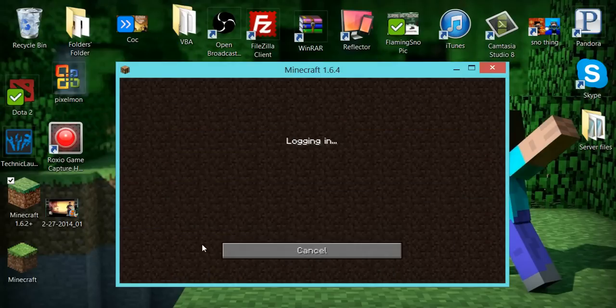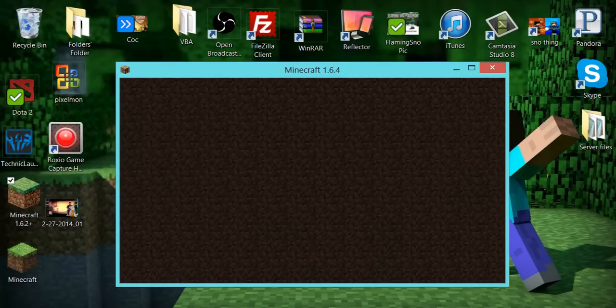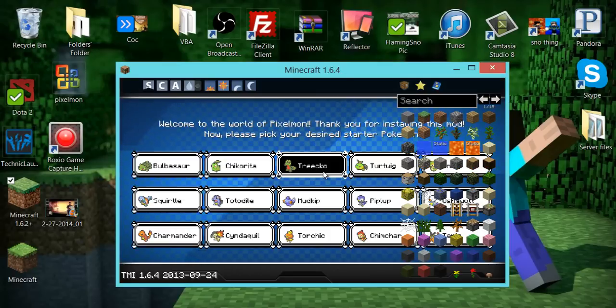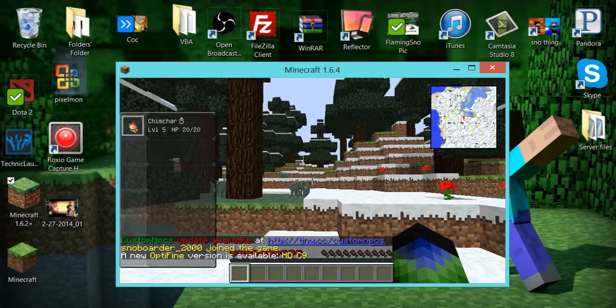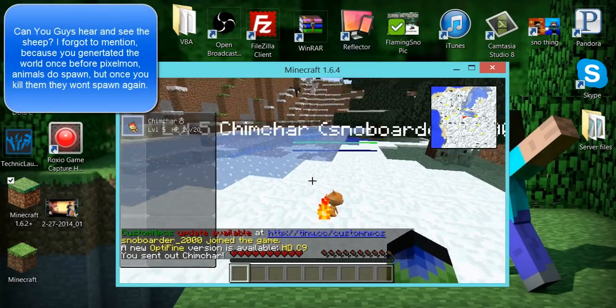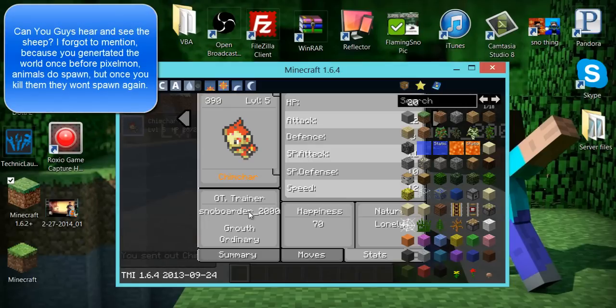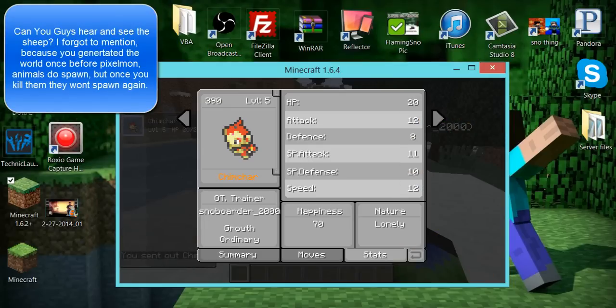So I can just join the server and choose a starter Pokémon. You do crash the first time, by the way — if you put Essentials plugin in, you will crash. But if you don't have it, sometimes you crash and sometimes you don't. So look — we got Chimchar! Ordinary Chimchar. Wow, that's a tiny Pokémon.